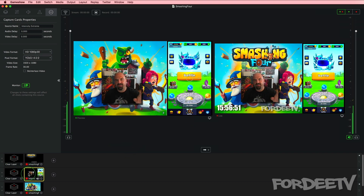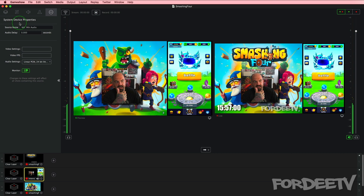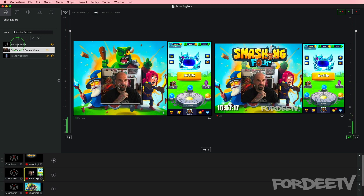Let me show you how this works. You've got three layers right now within GameShow. In the second layer I have built up a shot — this shot right here. If we go to the layers, it's the mic, it's the FaceTime video camera that you see here, and the Intensity Extreme. In the FaceTime video camera, if I click on the settings, I do have it cropped both on the left and right just a little bit — so you didn't need to see the junk over there. In the mic right here—